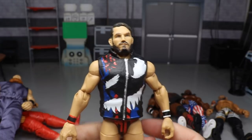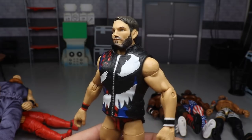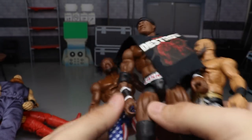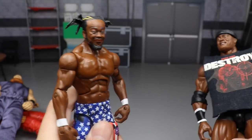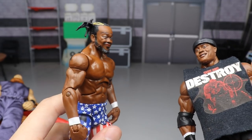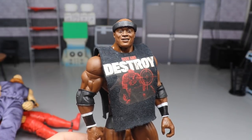Coming into the last few — Johnny Gargano is the Elite 70, which is much better than his Target exclusive NXT figure. Looks fantastic. Kofi Kingston is the Elite 60 — I added a blonde streak to the hair, but even without it's the better head sculpt, even though he's missing some beard patches that I haven't filled in yet.